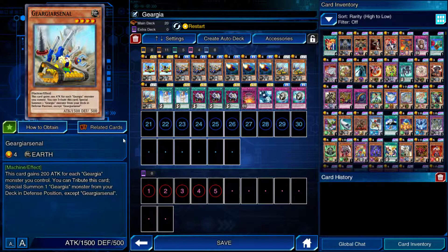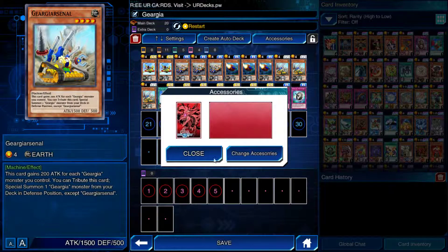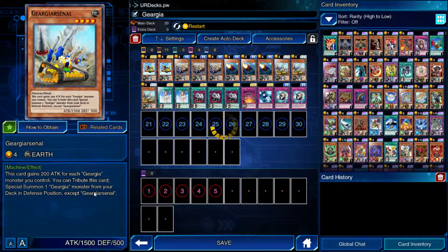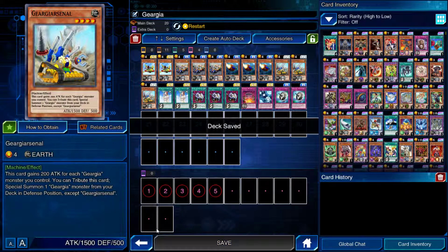I'm not sure if Arsenal counts as himself for the attack boost — we're gonna find out. We're using Restart as our skill. That's the deck we're going to be using today.